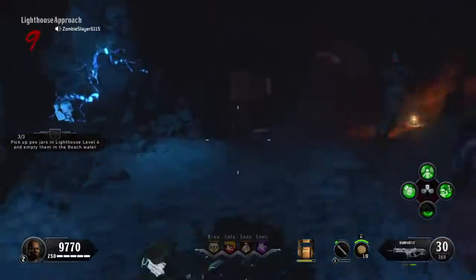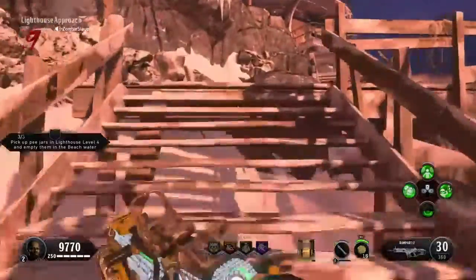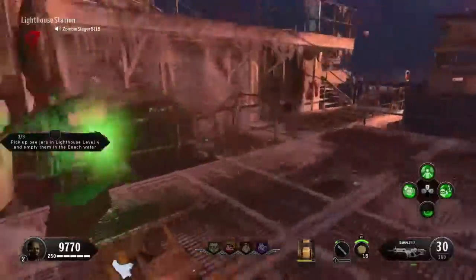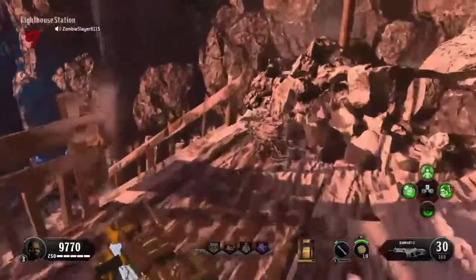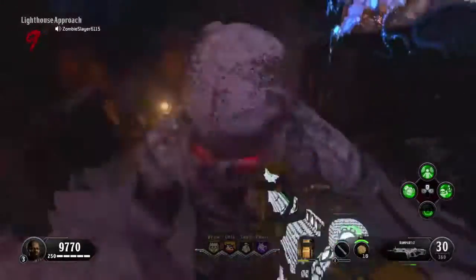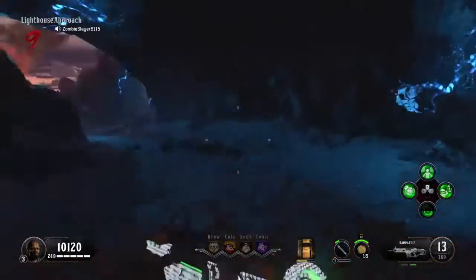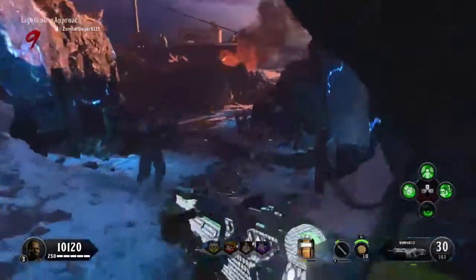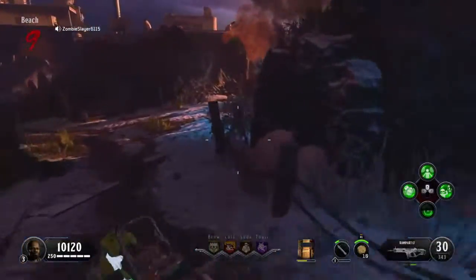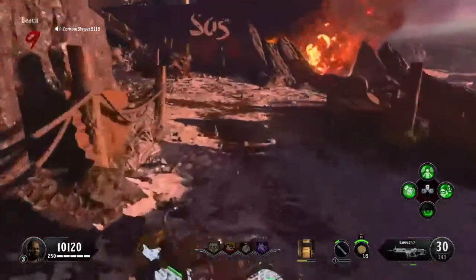Now that's done, you want to run all the way back to the top. You get an extra life, that's great. What you want to do now is make your way all the way back to the bottom here, because this is where we're going to be doing the next challenge podium. So that's two out of five done.